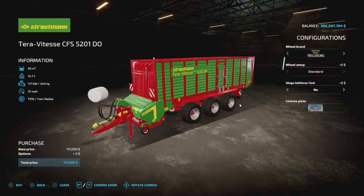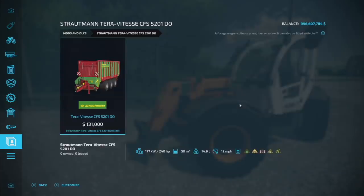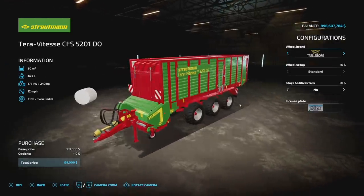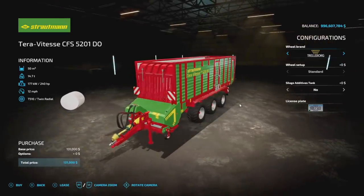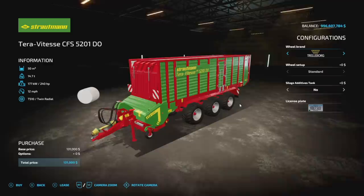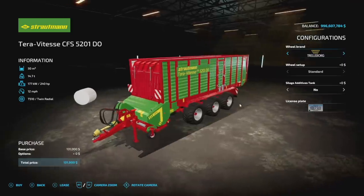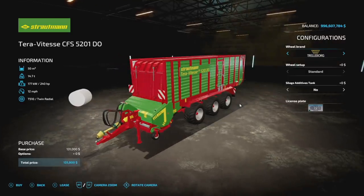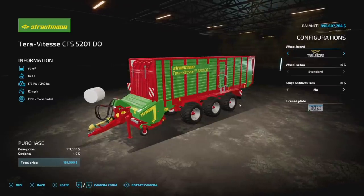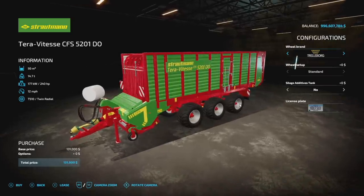Next up, new for all platforms: the Strohmann Tariftest CFS 5201 DO. It is a loading wagon, so it can only hold forage crops. It has a 50,000-liter capacity, making it one of the largest in the game. It weighs 14.7 tons and requires 240 horsepower, so you may want something with 400-plus horsepower to run it comfortably. Max speed is 12 miles per hour, and it's only four slots.